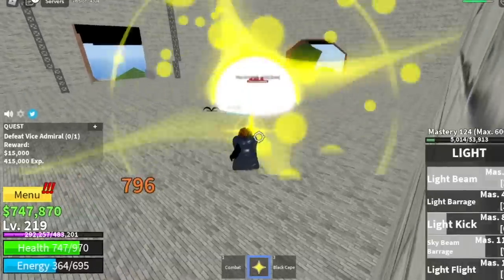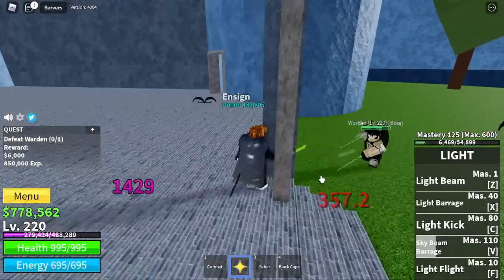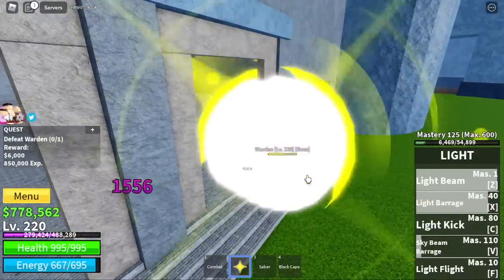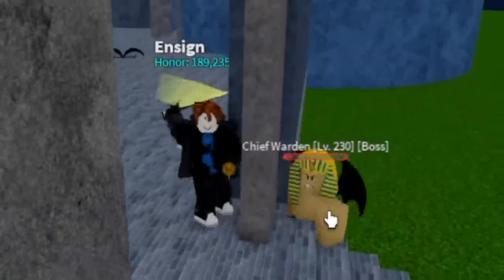Next up, the Prison. We have three bosses here. First is the Warden — you can do the Wall Strat, guys. Left clicks and use your skills. Next up, the Chief Warden — same guys, Wall Strat is good.